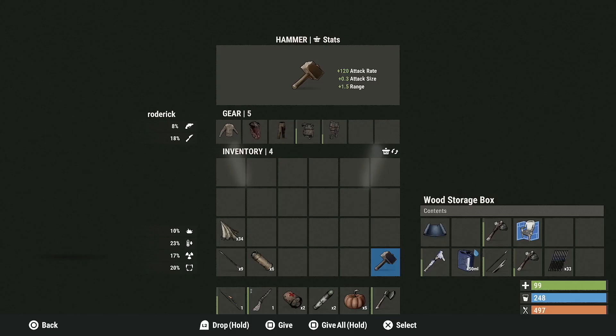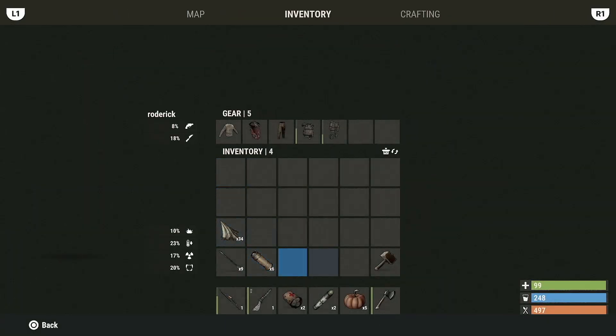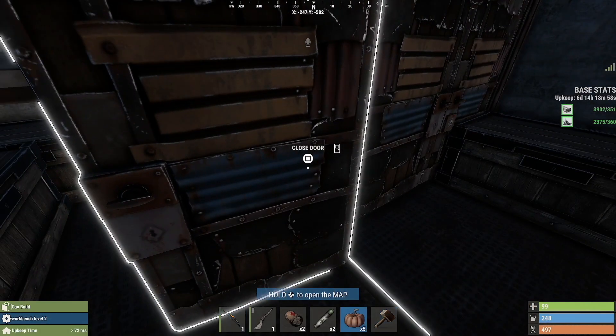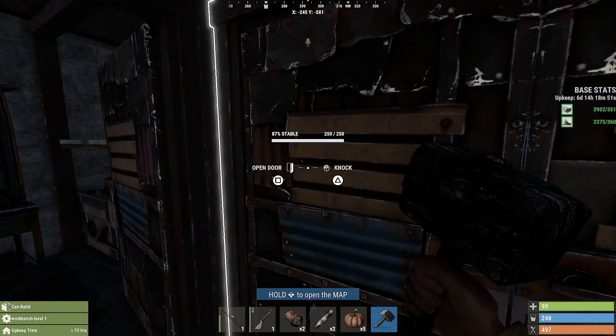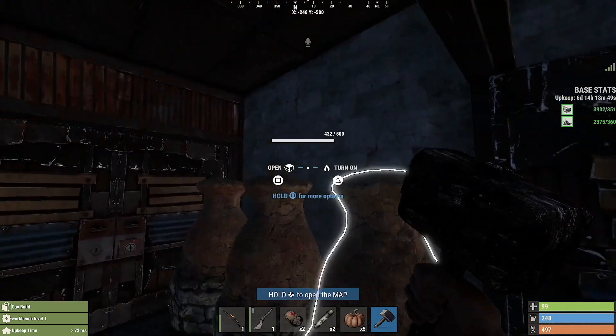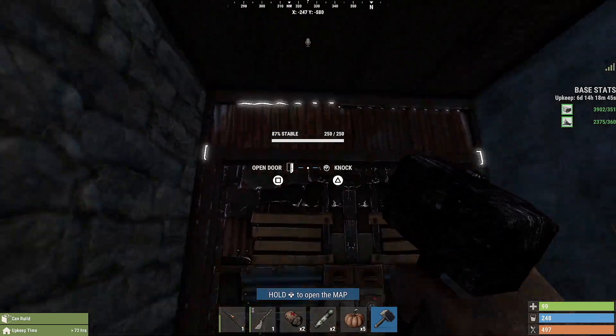Just by the recycler there's a repair bench, and it's a good idea to use that — or your own repair bench at home. It's a lot cheaper instead of throwing away damaged pickaxes or hatchets to use the repair bench rather than crafting new ones. You can just repair your old ones.